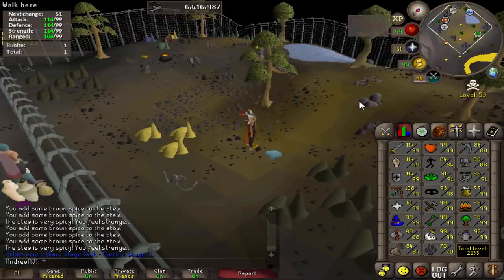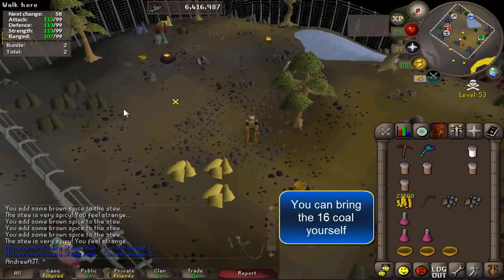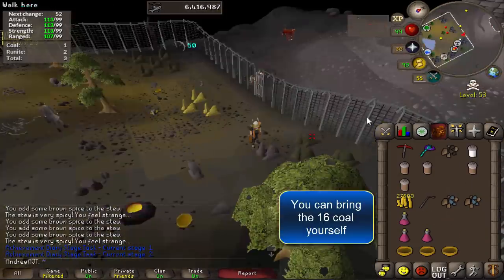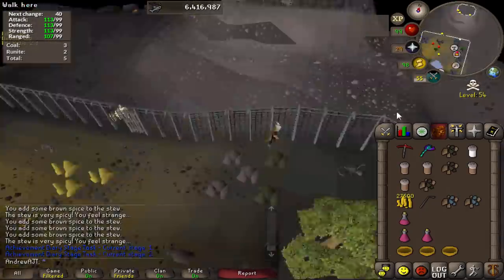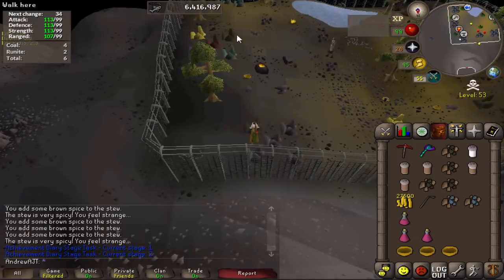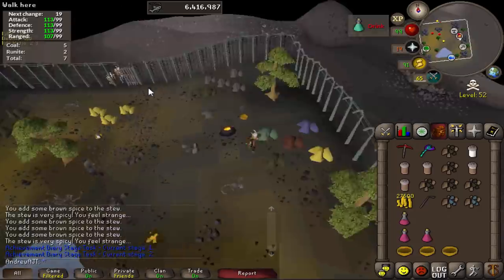Then hopefully manage to get the second runite ore just in time. This is at three times speed, so you can imagine how long it takes. That's the only thing you need to do for mining — just the two ore. If you really have trouble with this, you could get 81 mining to require only a plus-four boost, or get 82 and use the dragon pickaxe spec, which is 100% consistent.